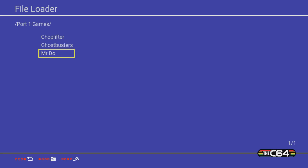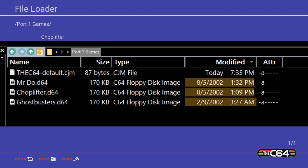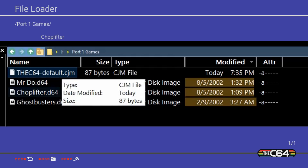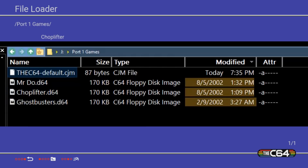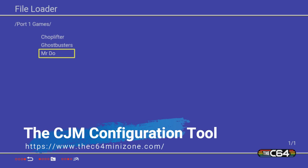Here we can see a simple configuration on this layout. I'm in the 'port one games' folder, and within that folder there's a single configuration file. If you name it exactly right — just as you see here — that configuration file will take effect for all three of those games. I created a config file that simply swaps port two to port one as the primary, saved it in here with the proper name, and now all of these games will play on the C64 Mini with port one controls. You can group common games that share common configurations without needing a separate config file for each one.